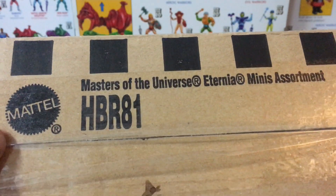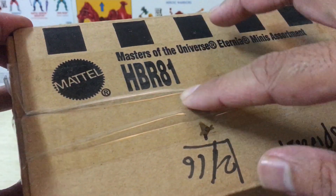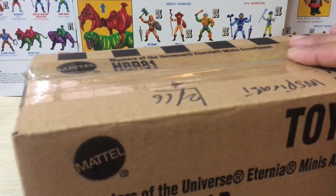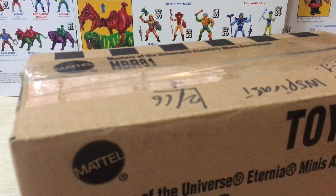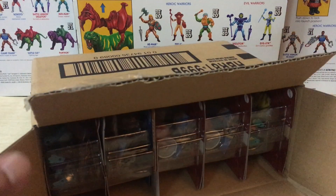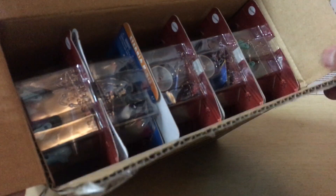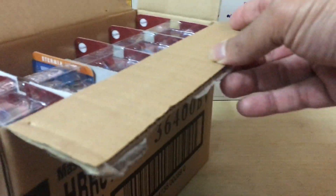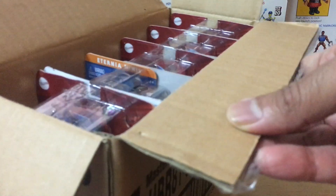We've got the seal running here at the top, so let's crack it open and see what's inside. Inside the box we've got the blister cards lined up very neatly, so let's pull them out one by one and see what's in the assortment.